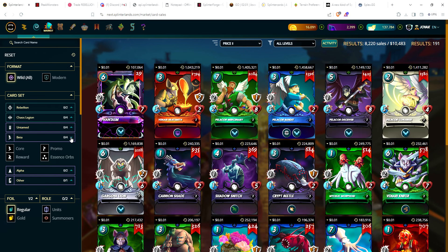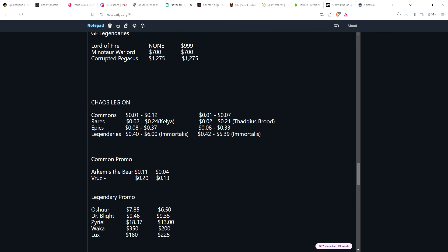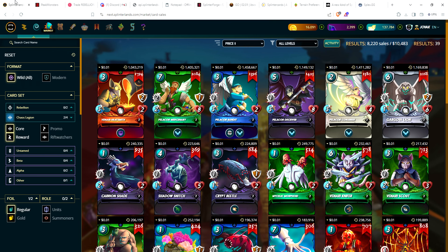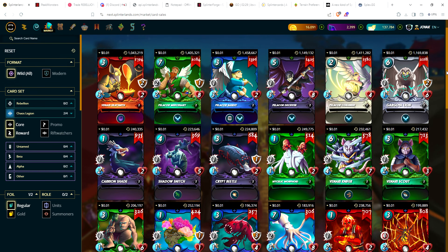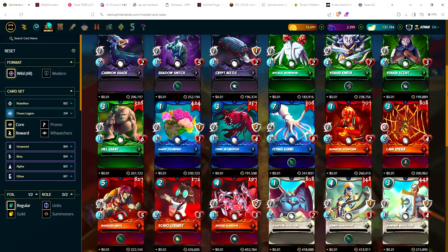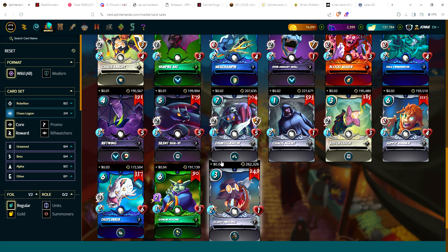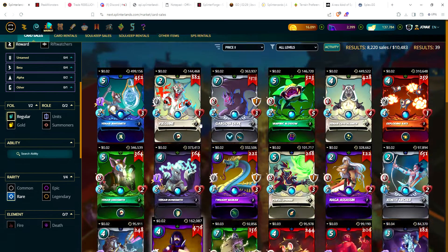Now onto Chaos Legion — everyone's favorite set. There are a couple of surprises here. For regular foil commons, a penny for most, over a million in circulation. Most expensive common continues to be Scavo Hireling, bouncing between five and fourteen cents — currently at six cents.